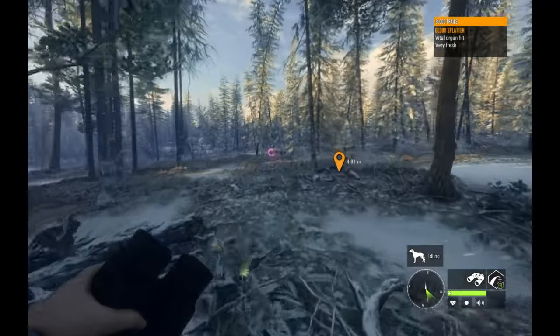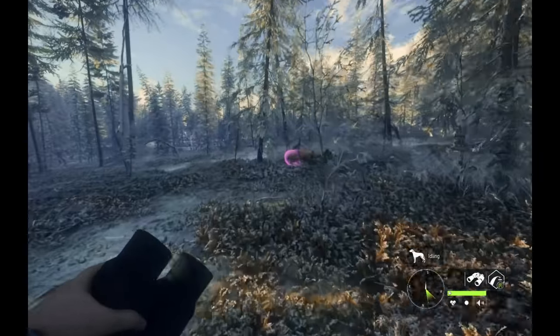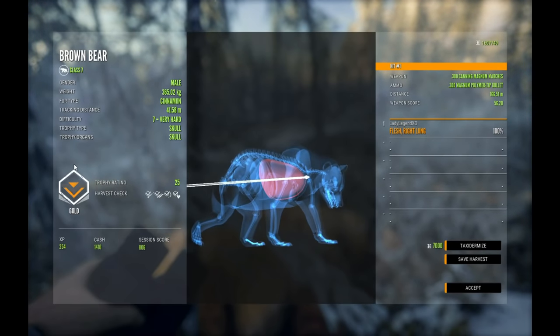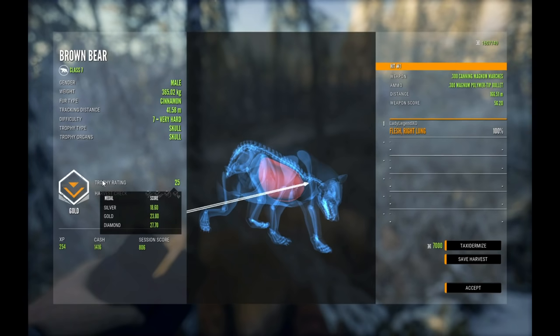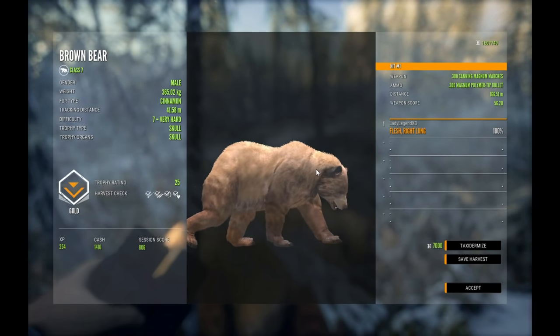Well that's a pretty decent start to our hunt — a seven and an eight. And that was a right long shot. I let it go maybe just a little bit too much but we just made that shot. Very lucky. But that's a level seven cinnamon and that's a pretty big bear.